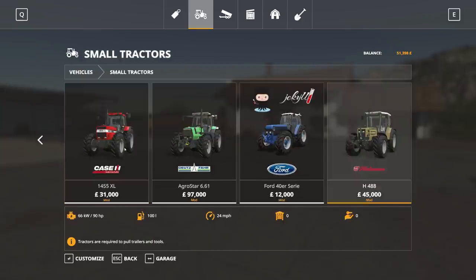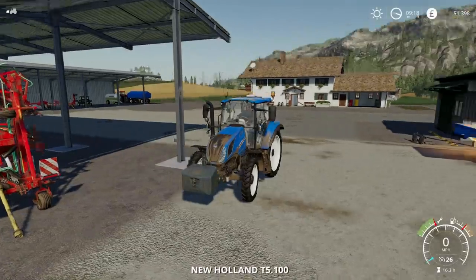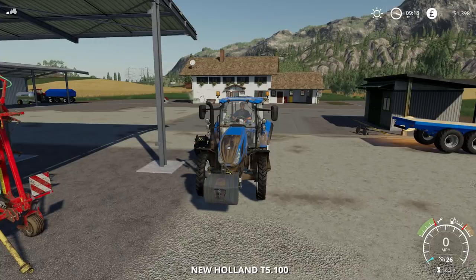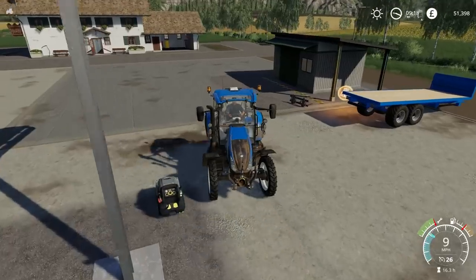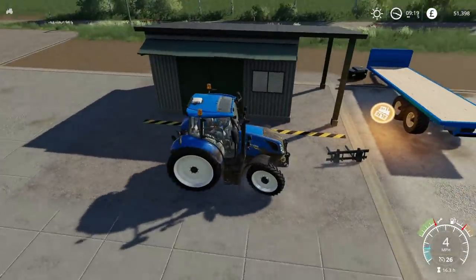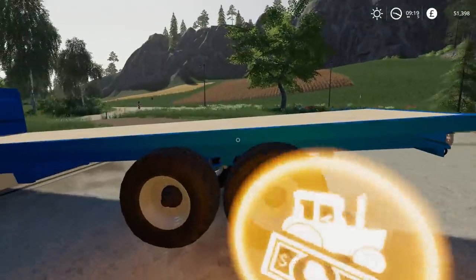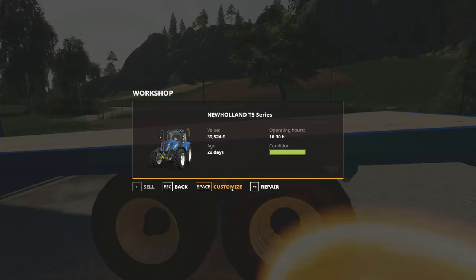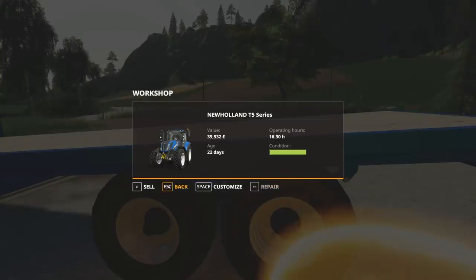Of course it would mean selling both the New Holland and the Case tractors, but they are both ready to be replaced. I've kept them for the whole series so far — the Case has been in since roughly episode 10 — but it is time for a bit of a change. The New Holland is £32,000, so I'm sure we can get a higher horsepower tractor for less than what we're going to get for this. We'll keep the weight. It's going to cost $9 to repair, and its value is $39,532.